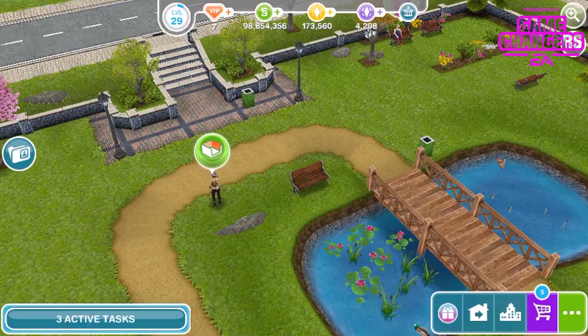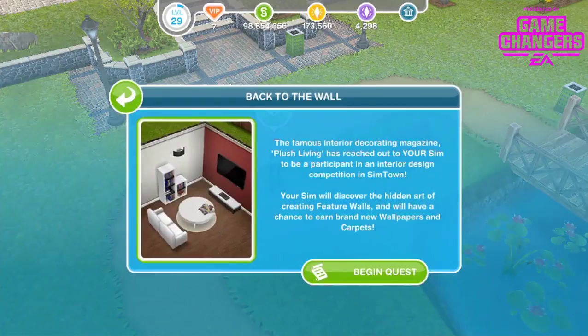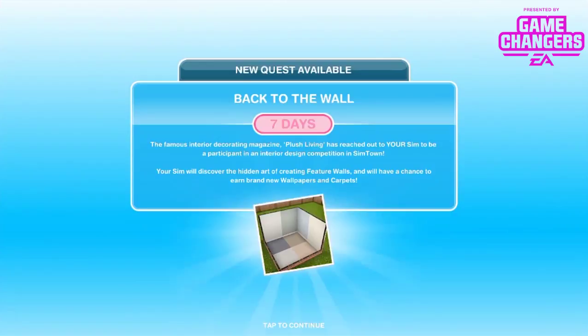In order to start this quest you need to come to the park and find the sim with the feature walls icon over their head. Tap that and it says 'Back to the Wall' — that is the Feature Walls quest. The famous interior decorating magazine Plush Living has reached out to your sim to participate in an interior design competition in Simtown. Your sim will discover the hidden art of creating feature walls and earn brand new wallpapers and carpets. This is a 7-day event.